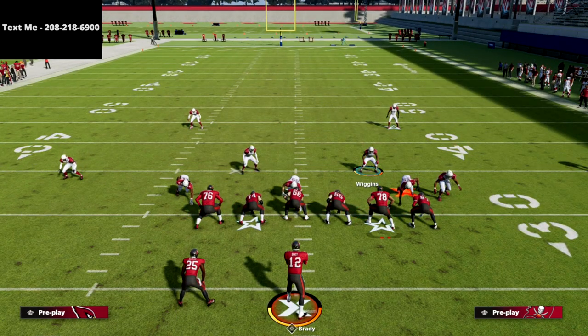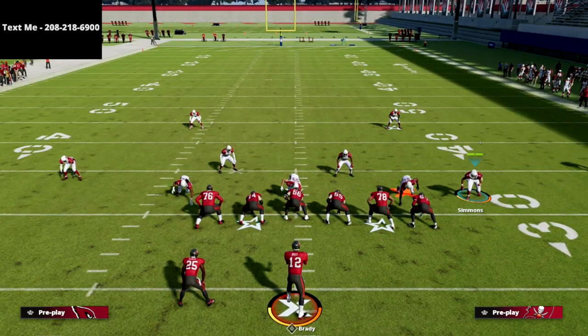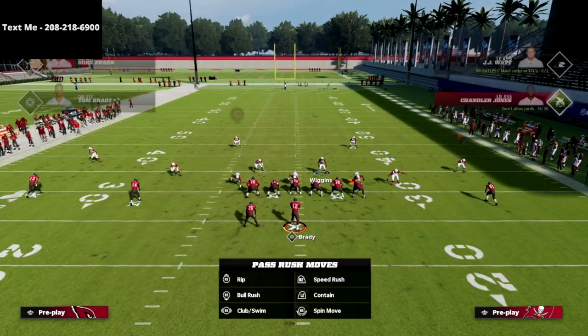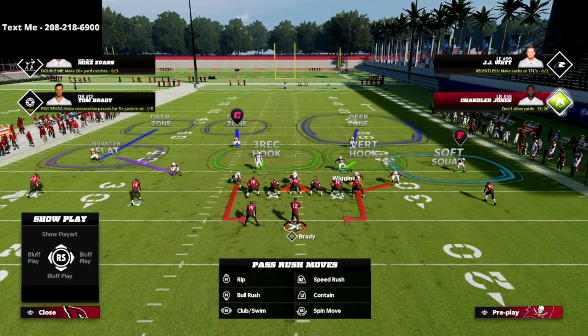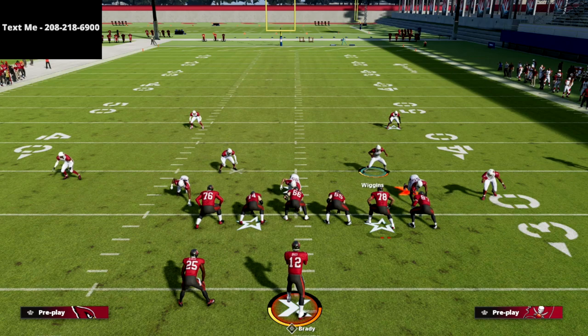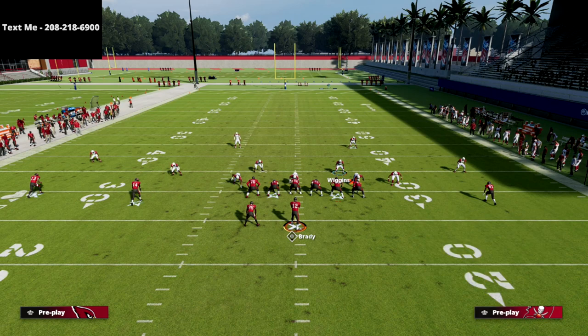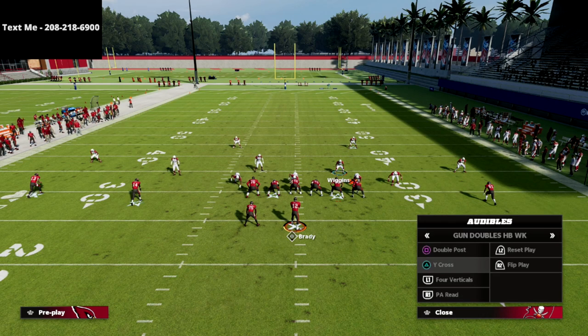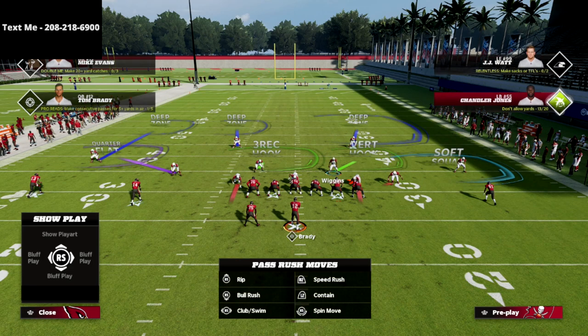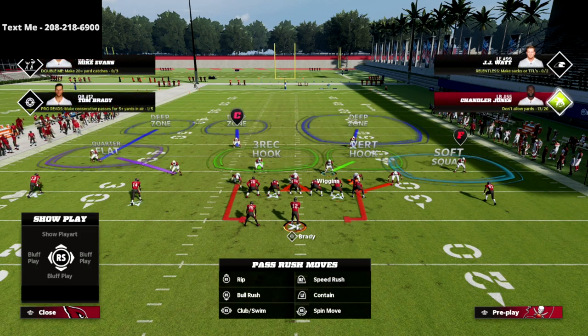You could spread your linebackers and contain rush if you want to get pressure. I might manually move that guy out just a little bit — if you stand just outside the guard, you can blow up a lot of inside zone stuff. If they run inside zone, you can shoot it right there. We show that in the guide, but anyway let's show you the coverage.